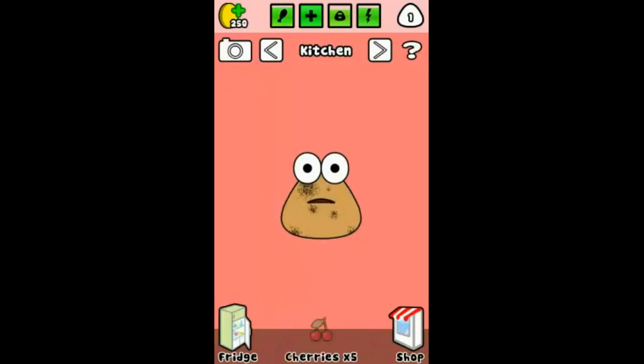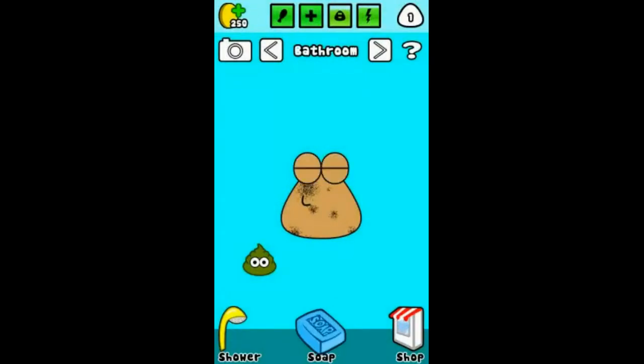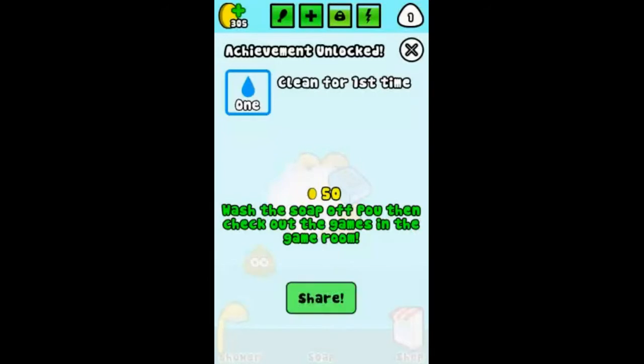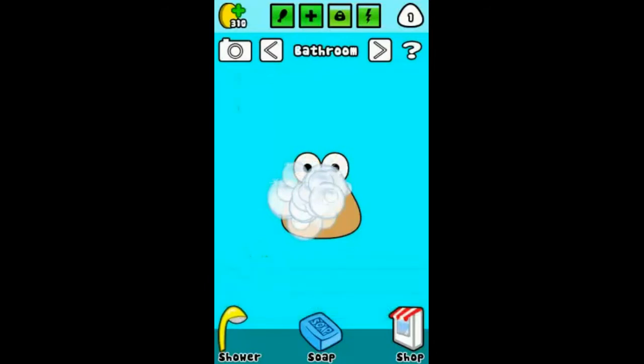I don't want to feed it anymore, so I'm going into the bathroom. This is where you get the soap and just clean the Poo like this — it's really random. Cleaning for the first time gets me 50 coins. I'll now clear up.